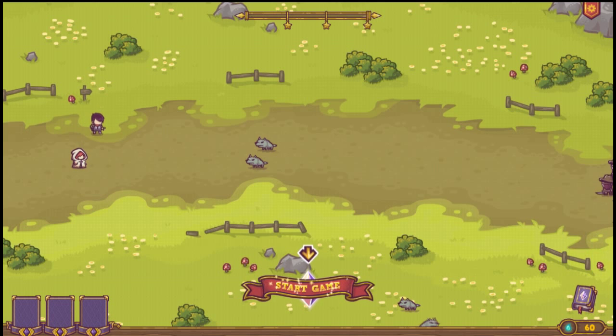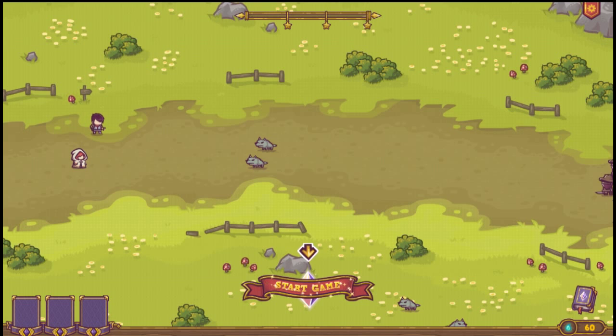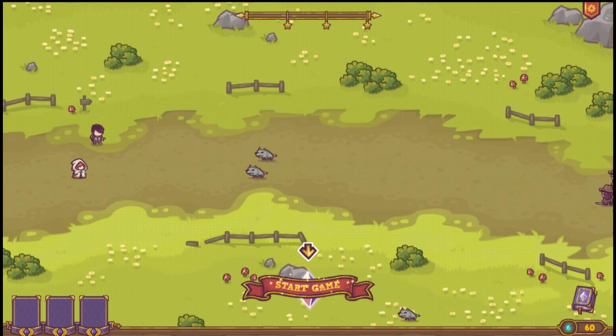Let me get something out of the way — I am loving the design, I am loving the colors. It just looks really good. And with that being said, we're going to be summoning our first unit, which is going to be a knight. And let's hit that start game button.